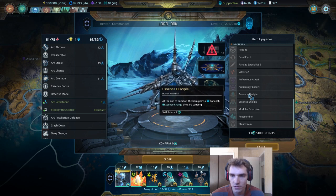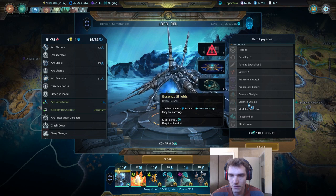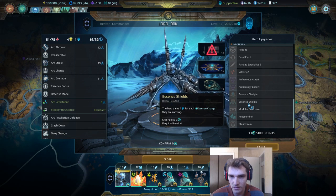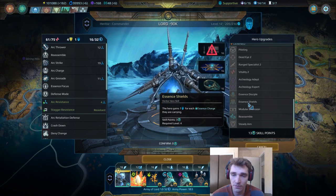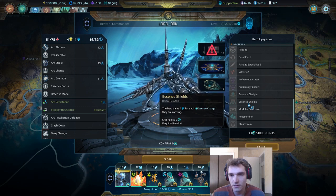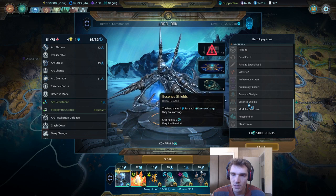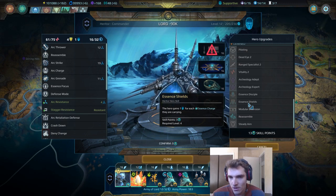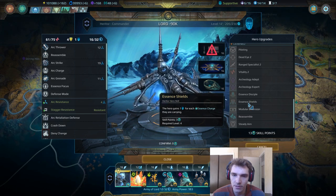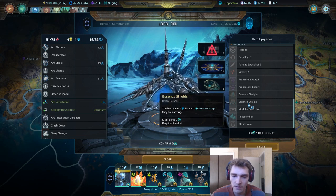I like essence discipline a lot — you should get that pretty early on, maybe within the first 20 turns. Now, essence shield is something I'm a big fan of. It only costs three skill points and you get one extra shield for each essence charge you have. If you have three or four charges you're going to get a lot of defensive value. Of course, it only protects you from ranged attacks — if somebody gets in close with melee this isn't going to help.